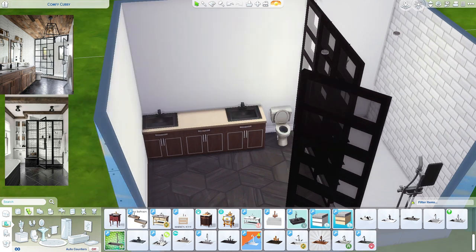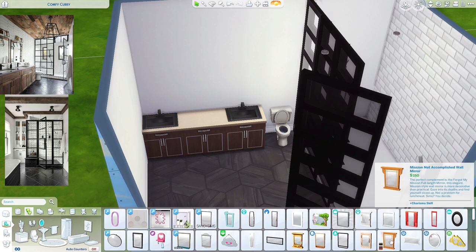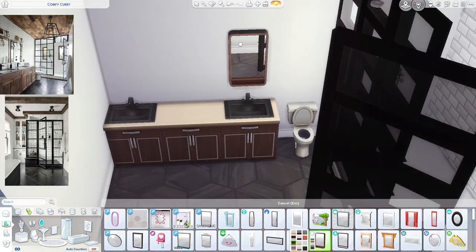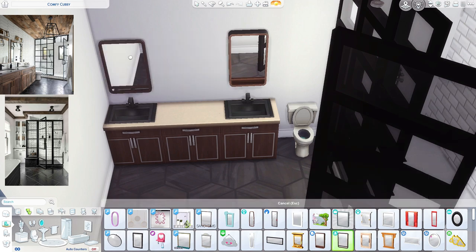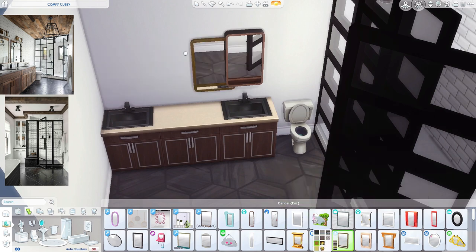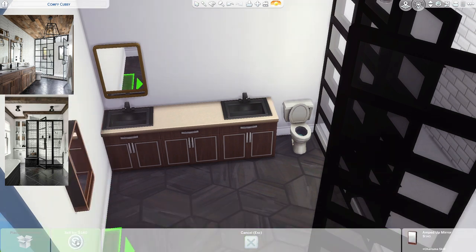We're going to do mirrors. They have two separate regular mirrors instead of one big mirror, so let's see how that looks. If I don't like it I'll just do one big mirror. Something like this — okay, I'm thinking either these or these. I think I like this one better, it's a bit bigger. It's like this color in the picture, so let's do that.